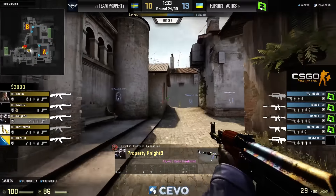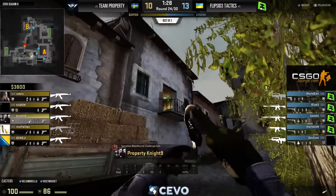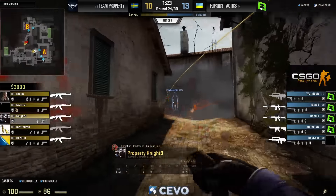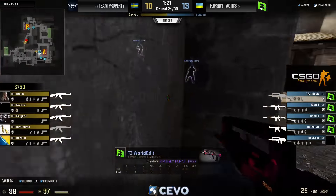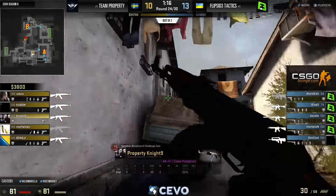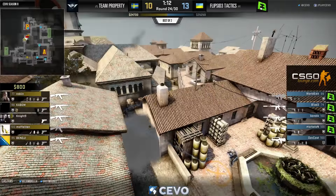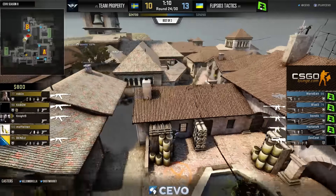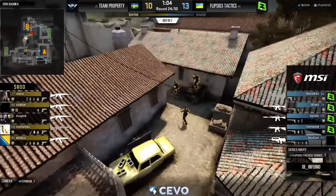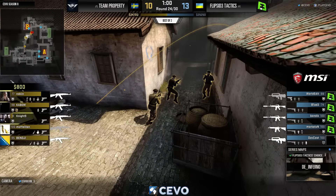Before, it took people time to piece it together — usually needing communication in voice like 'I died from here.' Now you can just hear it and you know. Maybe that's something people took for granted since pretty much everyone was using the silencer in professional play. Now the A4 creeps back into the equation. Property working into mid again — this time World Edit is able to stay alive and does a lot of damage to Berg.